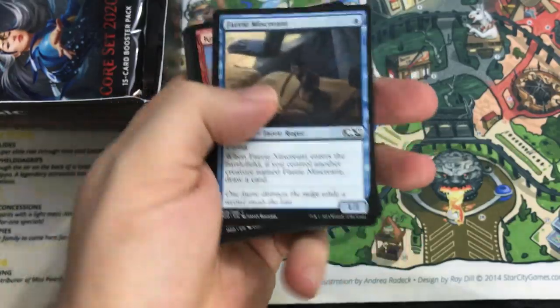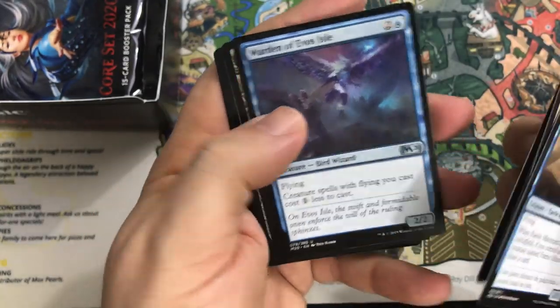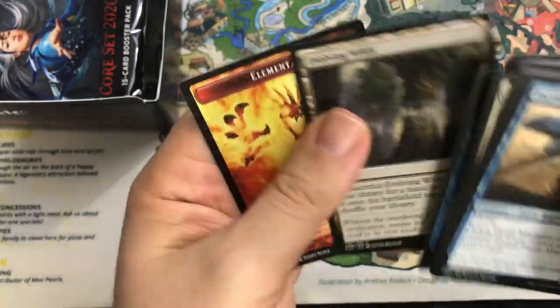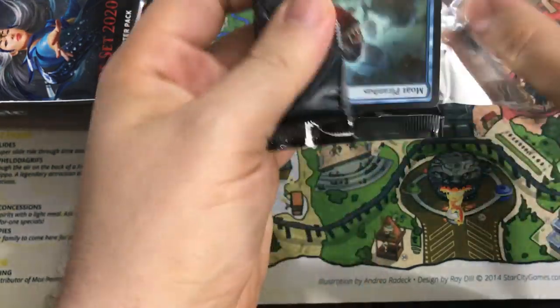I'd like to hit a big foil in this box — that'd be sweet. Our bundle pack had a foil of Chandra, which was awesome. Warden of Evos Isle. Cryptic Caves. Selvager of Ruin. Masterful Replication. Evolving Wilds is our land.